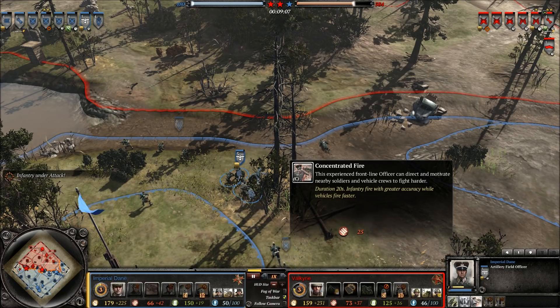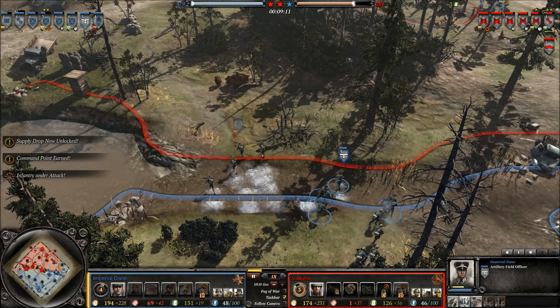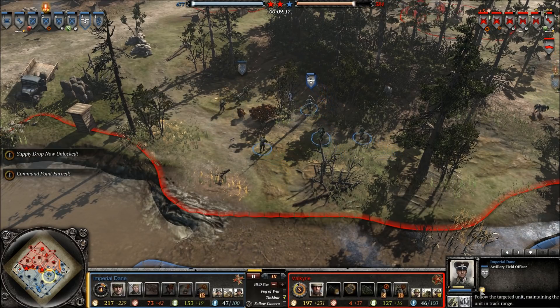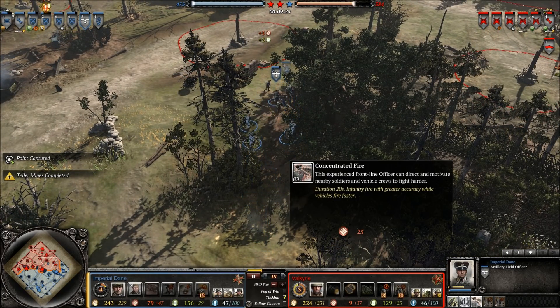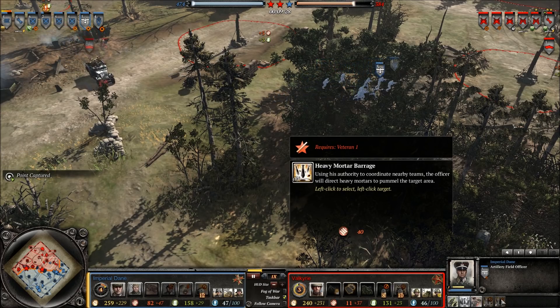Of course, he can support tanks too. I really have to emphasize Concentrated Fire — making tanks and vehicles fire faster can be pretty big. Take a pair of StuGs, pop Concentrated Fire, goodbye enemy tanks. Or say an Ostwind with Concentrated Fire, or a Panzer IV with Concentrated Fire — I'm pretty sure I don't have to repeat this, but Concentrated Fire is very good.